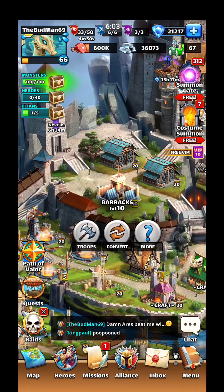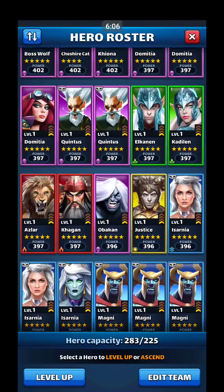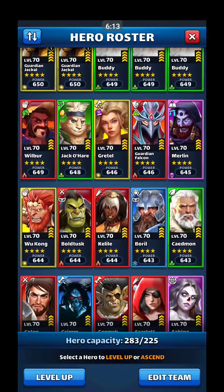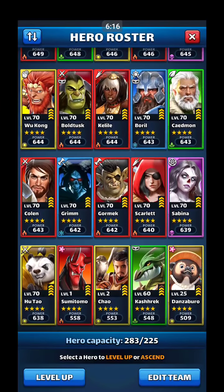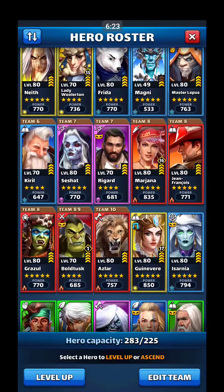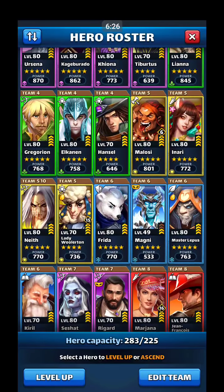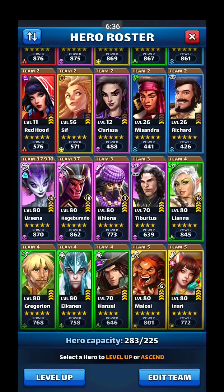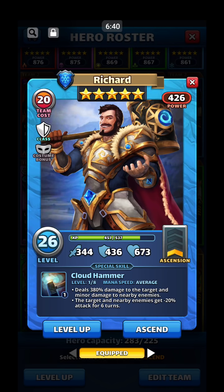This applies to basically all the four-star healers — Rigard, Boldtusk, Kashrek, Melendor — they're all average, so they go off in nine tiles instead of ten now, which is beneficial when you're attacking in wars and everything. It even works for five-stars — like Richard. He's average, and once I get his mana costume bonus on him, I only need a level 5 troop on him to go off in nine tiles instead of ten. So I'm really debating leveling up a second Magni over Missandra.